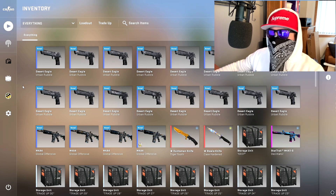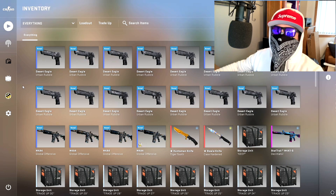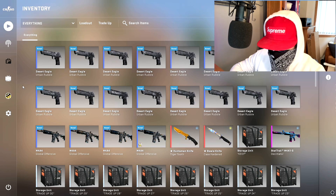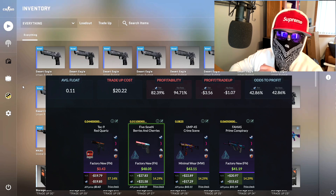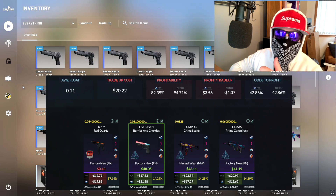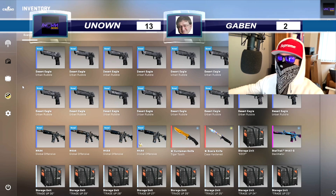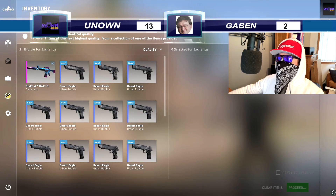We're taking it down a notch but going for one of my favorite collections. We hit the Blue Phosphor the other day, so we're sticking with the Control Collection. The prices of the Berries and Cherries are up right now — which is obvious since the Blue Phosphor has gone up. It's the usual odds, we've got a 42% chance. Last time we did a double or nothing I think we're up 13 to 2 against Gaben. We've got the Berries and Cherries as the best profit, plus the Crime Scene and the Prime Conspiracy, because the Berries and Cherries is float-capped — it's the best one to get.